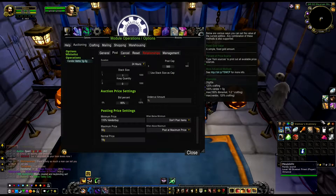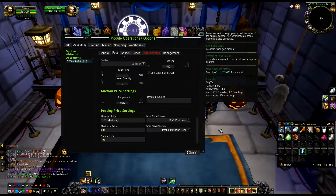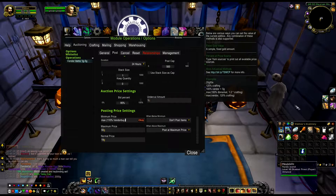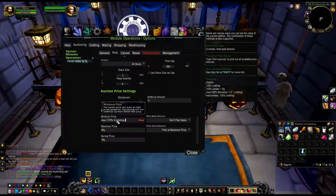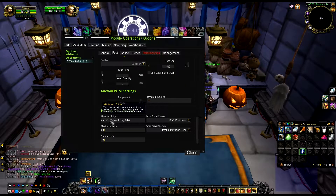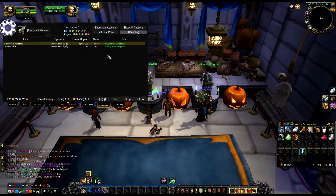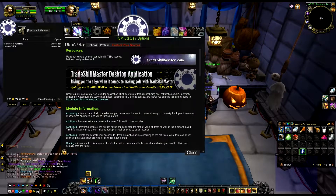There's a problem with the jeweler's kit - it says 'did not post jeweler's kit because your minimum price 110% vendor buy is invalid, check your settings.' To fix this, we're going to press the max field and use a comma syntax. Enter the vendor prices - blacksmithing hammer is three copper, jeweler's kit is two silver. For minimum price, type: max(110% vendor buy, 50 silver). This makes it take the maximum of those two values.